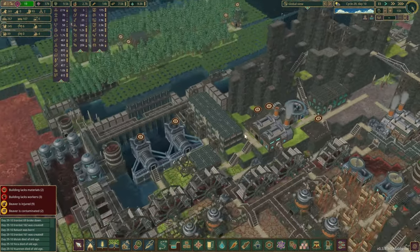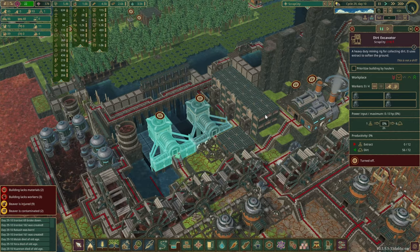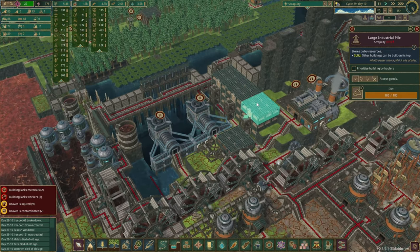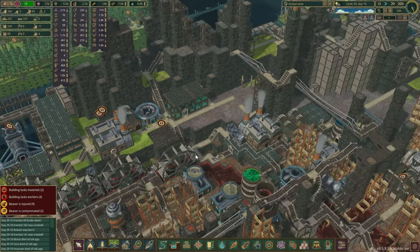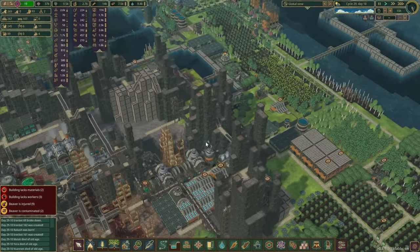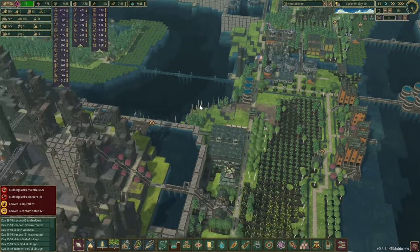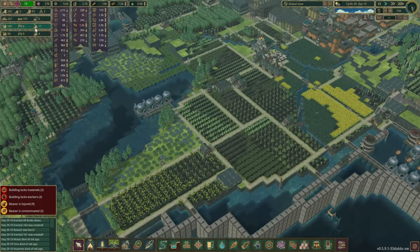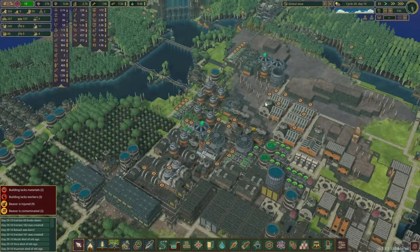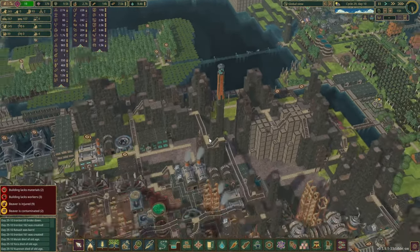I've paused all the sand and dirt production because our storages are full and since we're not really constructing anything that can go on pause until further notice. Everything else looks pretty good in here. We do have quite a few spare beavers, so we're just going to let them relax and do nothing for the time being.